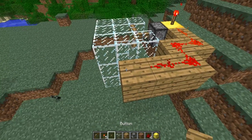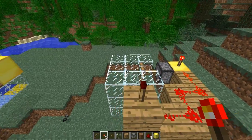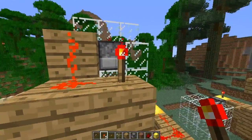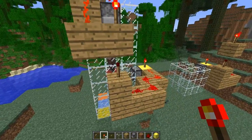Place that down, then that down. You can see that's what you want. Then place that so that it's inverted — that one is powered off, this one is powered on.